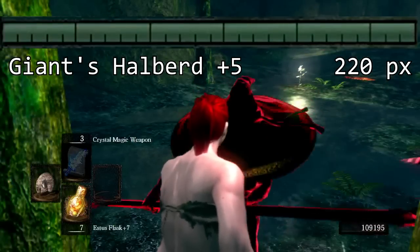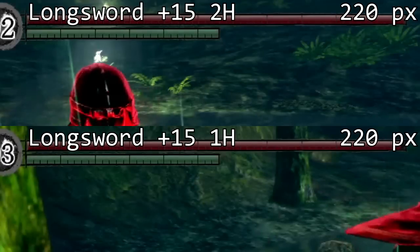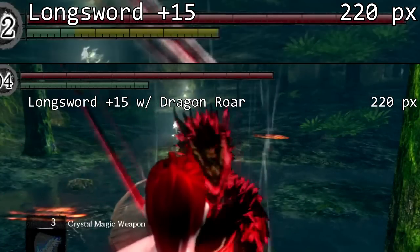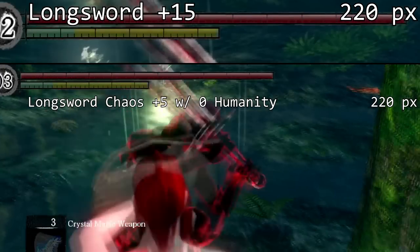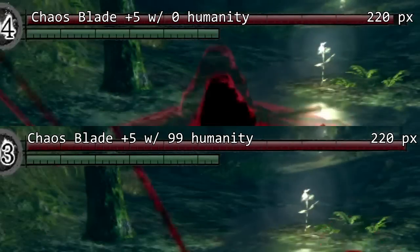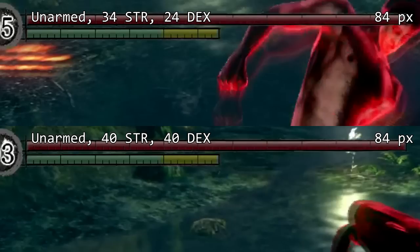For Dragon, Demon, and Twinkling upgrade weapons, plus five is the equivalent of plus 15 for normal upgrade weapons. Some of those special weapons max out at 220 pixels at plus five upgrade. Now for a whole bunch of things that don't affect the kick stability damage you deal: using the weapon two-handed or one-handed makes no difference; being influenced by the Dragon Roar buff doesn't help; just being in dragon form doesn't help; buffs such as Crystal Magic Weapon and Sunlight Blade don't do anything; wearing the orange Catholic ring doesn't help; how much humanity you have with a Chaos weapon makes no difference — whether zero or 99 humanity is the same, and this applies to the Chaos Blade as well; and how much strength and dex your character has makes no difference — we tested with a 34 strength 24 dex character and also a 40 strength 40 dex character.